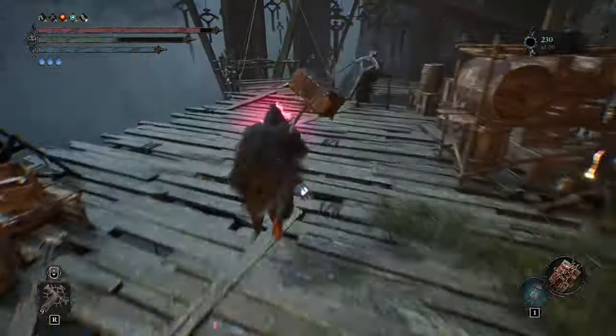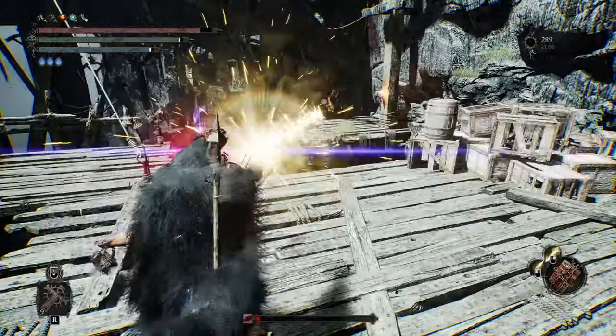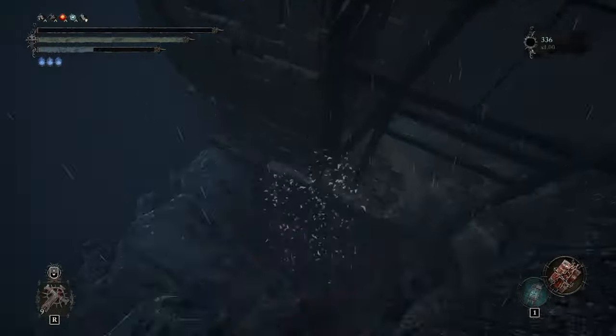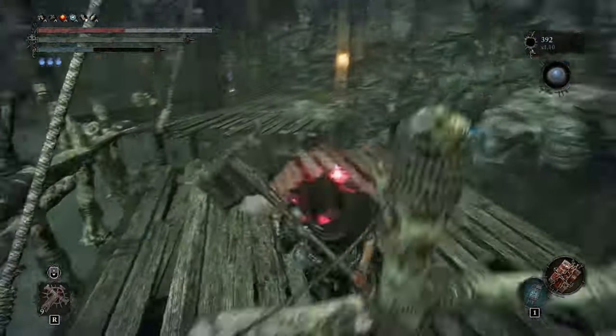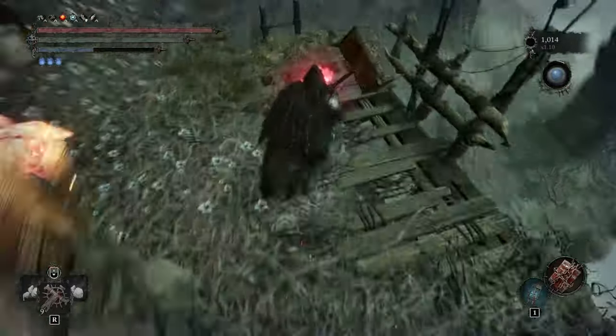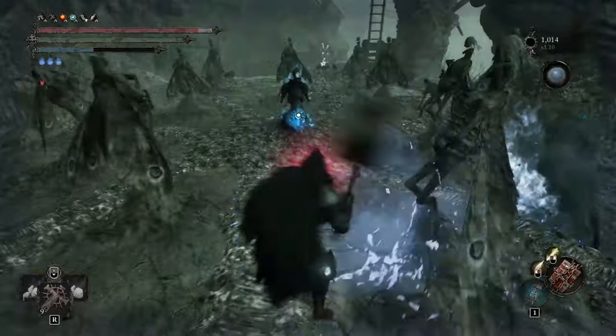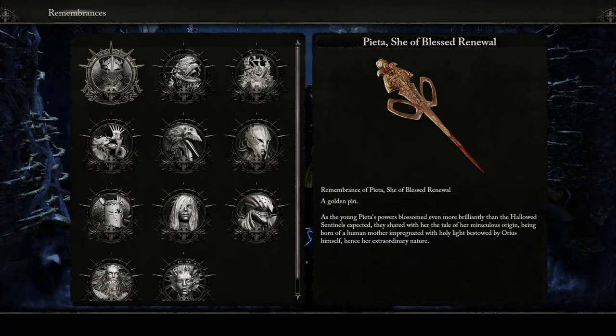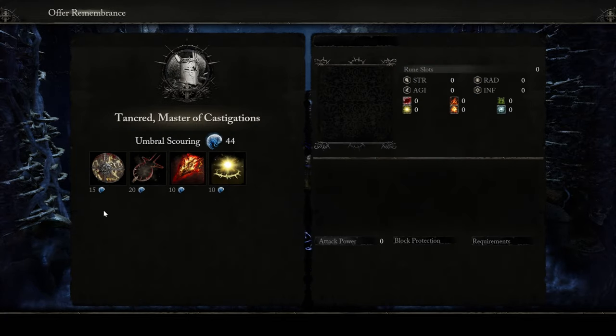This is how you find the Bull of Revelations, which you will need to unlock the Remembrances. You need to defeat certain bosses and Soul Flay their Stigma to get Remembrances. This is how we get the Pieda Sword and Tancred's Armor Set.